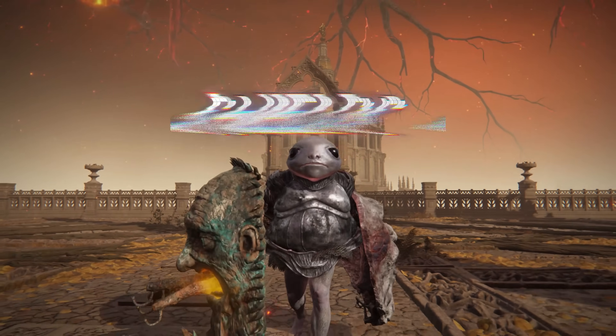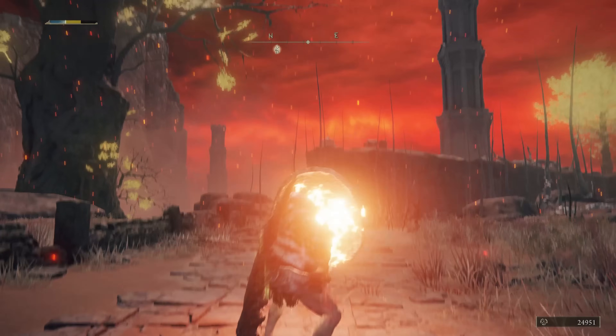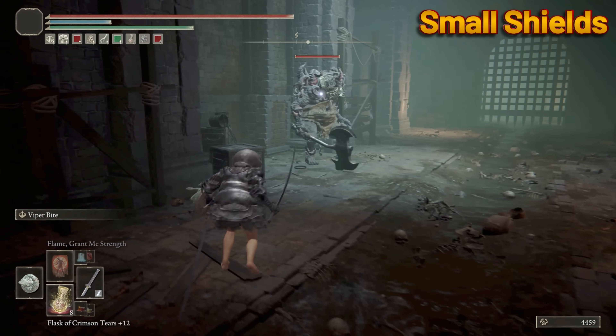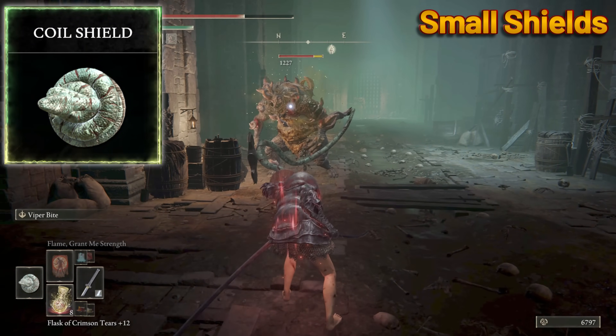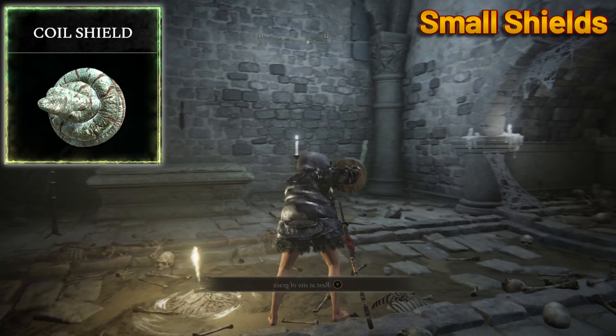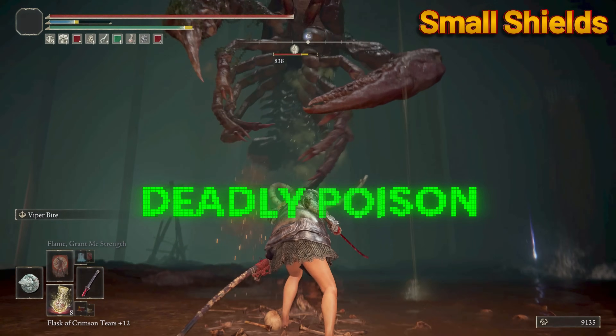Now we're moving on to shields, ranking based on strongest offensive power — as if you were using it like a weapon. For the small shields, we have the Coil Shield with its Viper Bite Weapon Art. You give the shield a little shake, a little wake-up slap, which brings this viper to life, inciting it to lash out and bite your enemies, inflicting deadly poison.